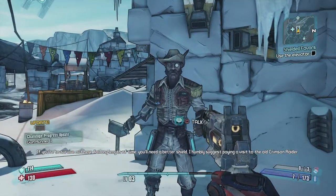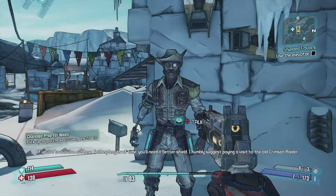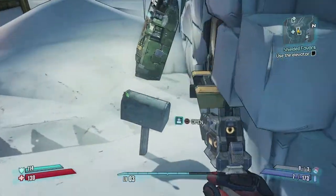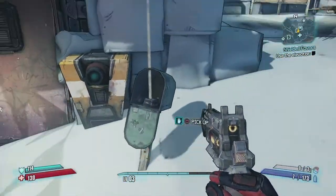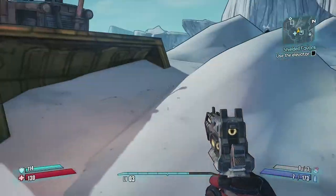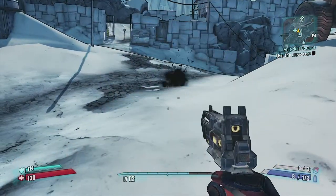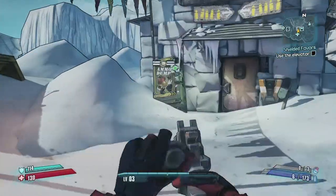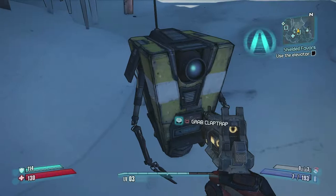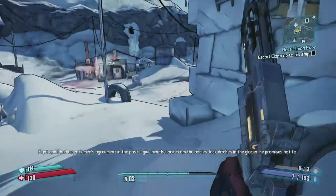There's a suggestion to visit the old Crimson Raider safe house - take the elevator up and we can find an extra shield if we want, that's another side quest. The TORG guns actually have slow-moving projectiles but they're explosive, so they have a bit of an area-of-effect to them, which is what TORG is all about: explosions.